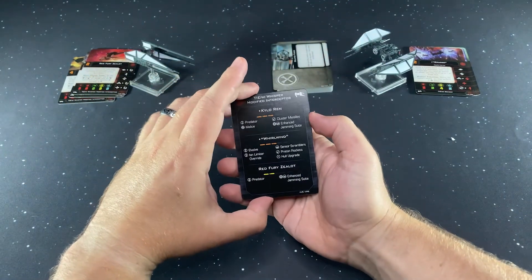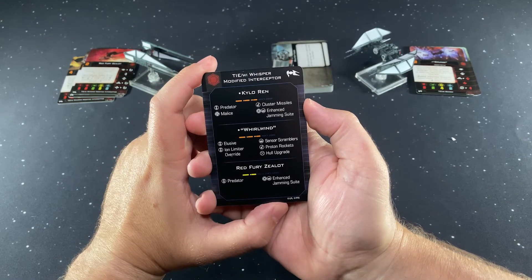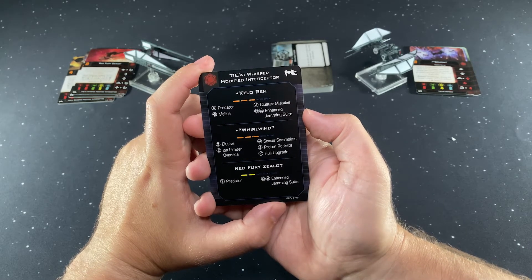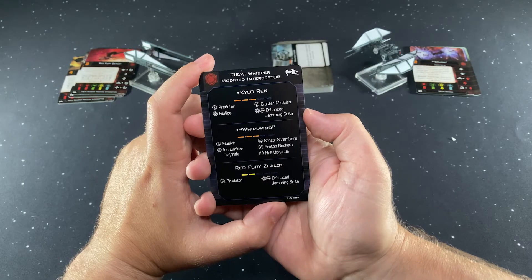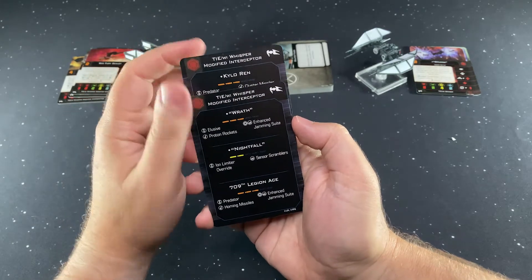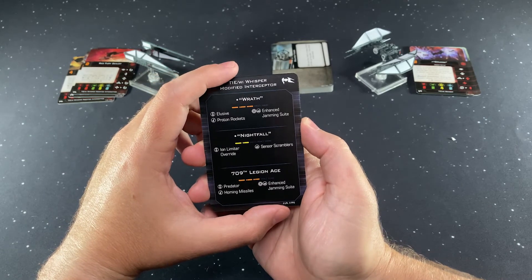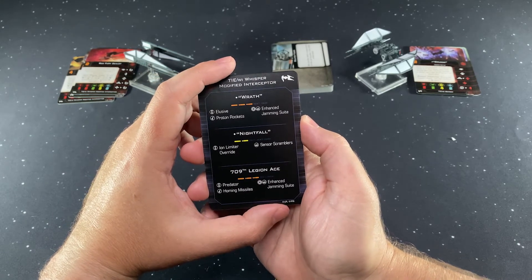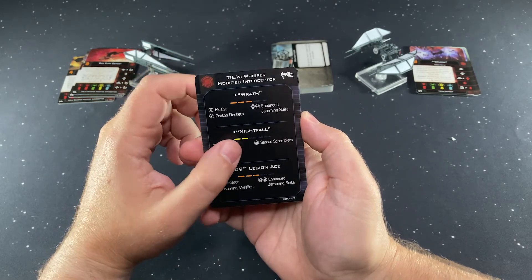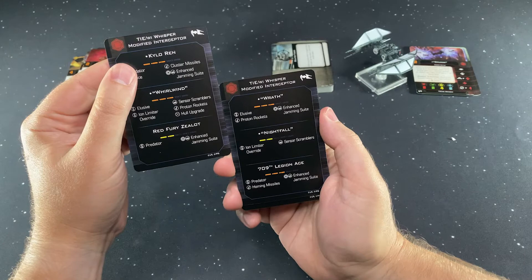We've got our quick builds. Kylo with Predator, Malice, Cluster Missiles, and Enhanced Jamming Suite. Whirlwind with Elusive, Ion Limiter Override, Sensor Scramblers, Proton Rockets, Hull Upgrade. Red Fury Zealot with Predator and Enhanced Jamming Suite. Wrath with Elusive, Proton Rockets, Enhanced Jamming Suite. Nightfall with Ion Limiter Override and Sensor Scramblers. And 709th Legion Ace with Predator, Homing Missiles, and Enhanced Jamming Suite. Pretty much they think you're going to run Enhanced Jamming Suite almost all the time.